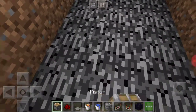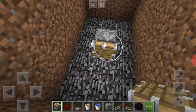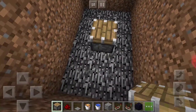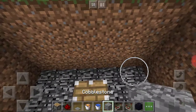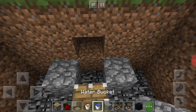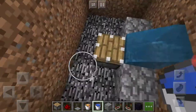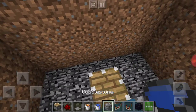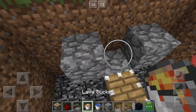In the middle right here, place a regular piston facing up. In the middle right here, with any block touching right there — just a regular block. Place a hole right there, and place water like that. Then place a block right here, there, and there.